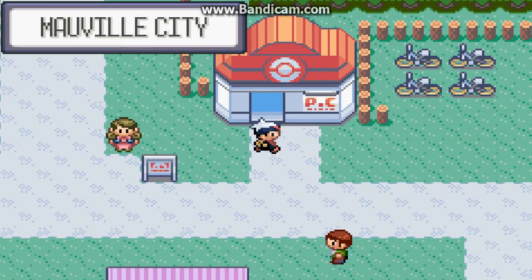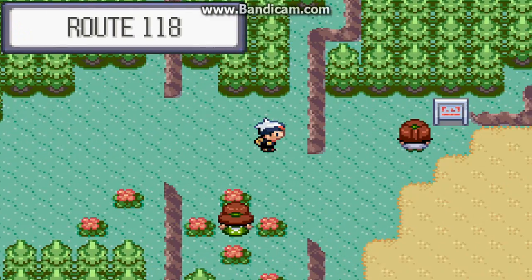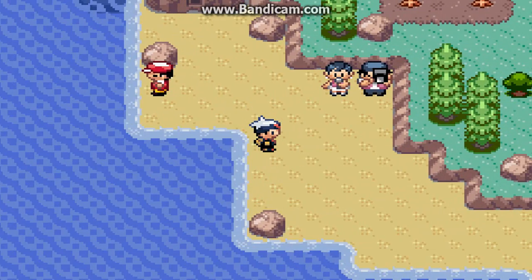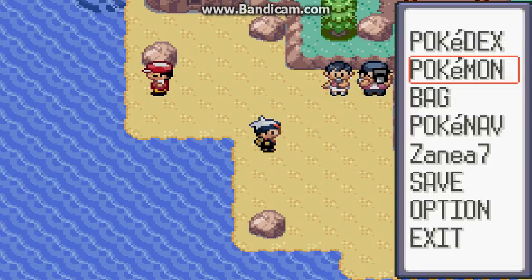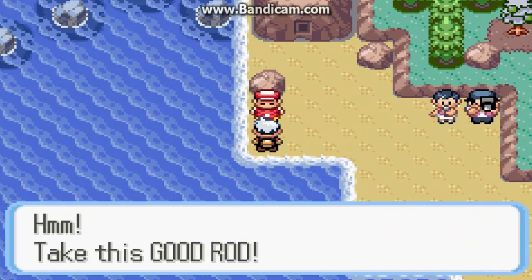After you do all that with that side mission type thing, you can go over here because you should have Surf at this point. And you can Surf over here — that short little Surf ride brings you over here. And I need to go switch so you can actually battle these trainers.